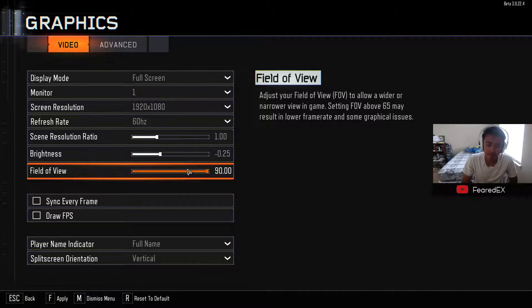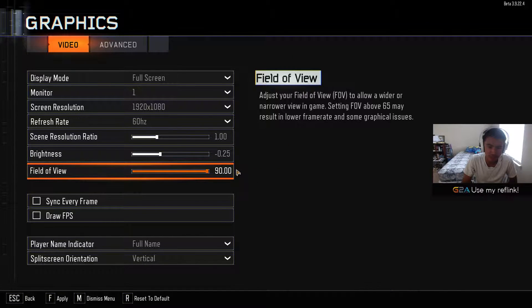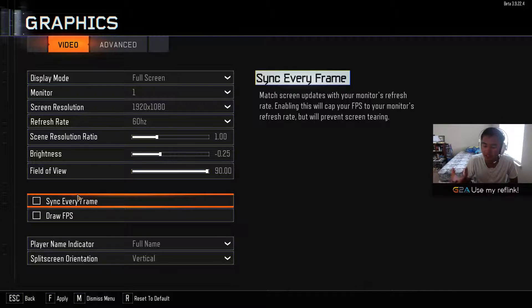Because if you're playing at 65, you're wondering how do they see you. 90 FOV just keeps that wider view angle from your gun. Sync every frame, which is basically V-Sync.